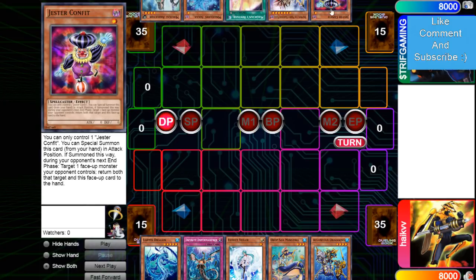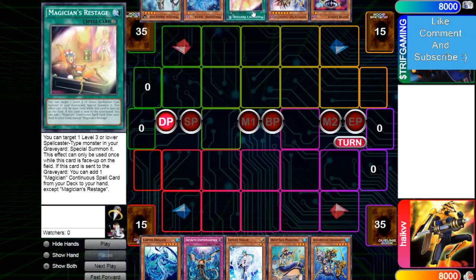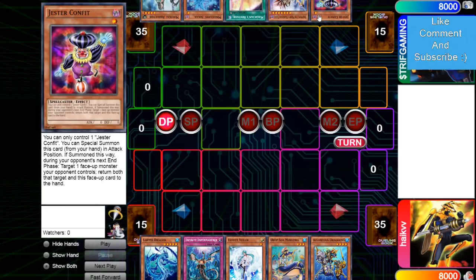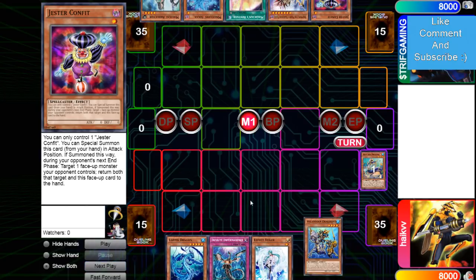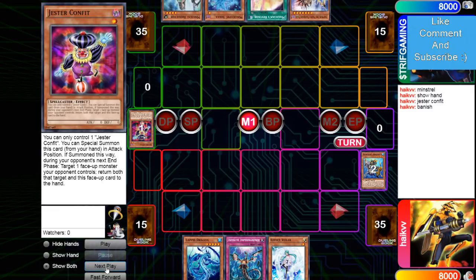He opened up combo here, and then the opponent opened Jester, Mighty Master, Restage, Souls, Abductor. I don't know why Jester's in there — we'll find out. Minstrel, get rid of Minstrel and Goons. Banishes Jester.